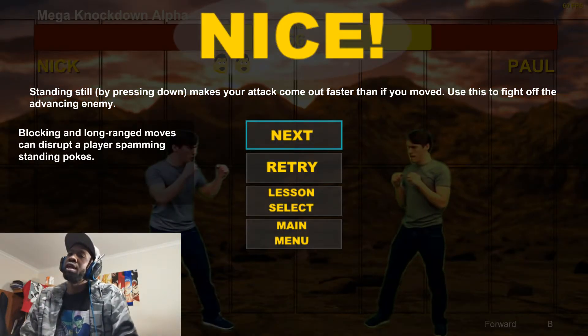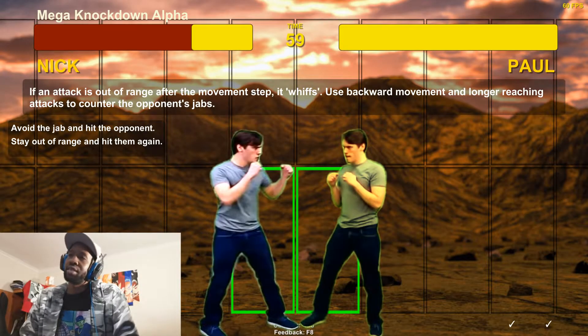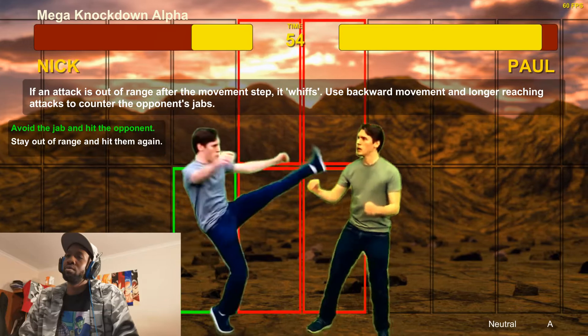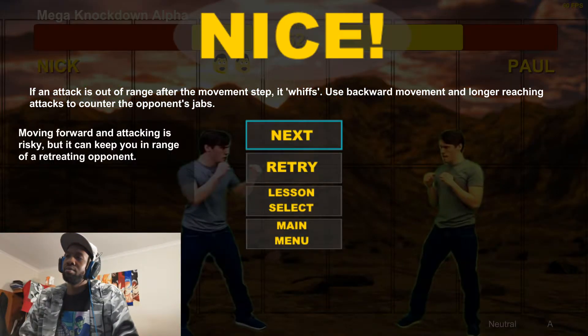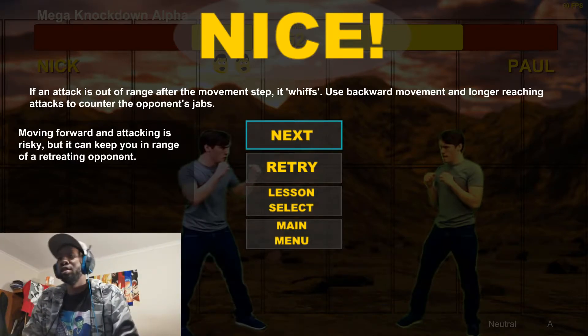Blocking and long-range moves can disrupt a player spamming standing pokes. If an attack is out of range after the movement step, it whiffs. Use backward movement and longer-reaching attacks to counter the opponent's jabs. Moving forward and attacking is risky but can keep you in range of a retreating opponent.